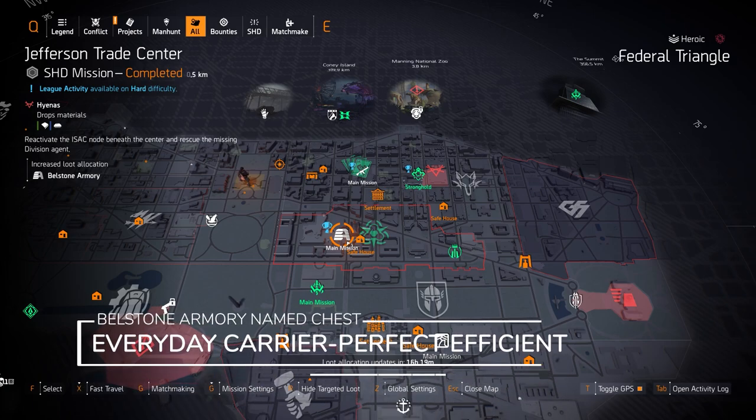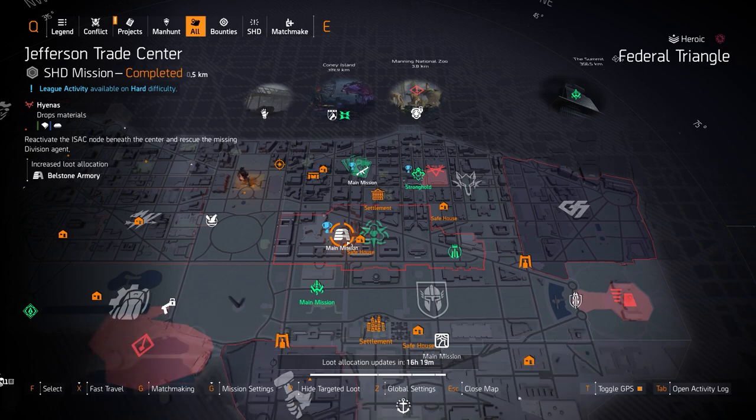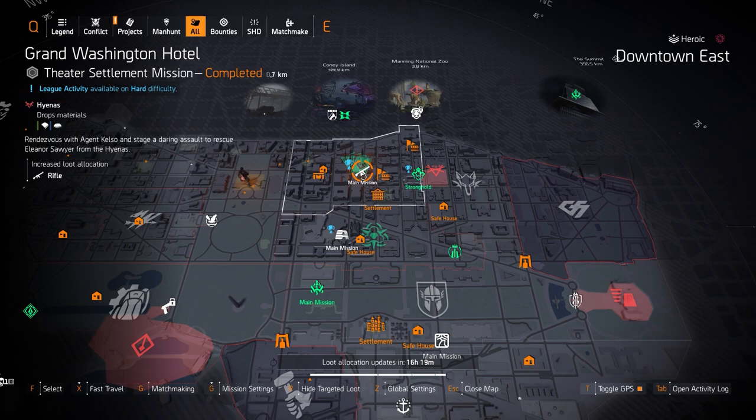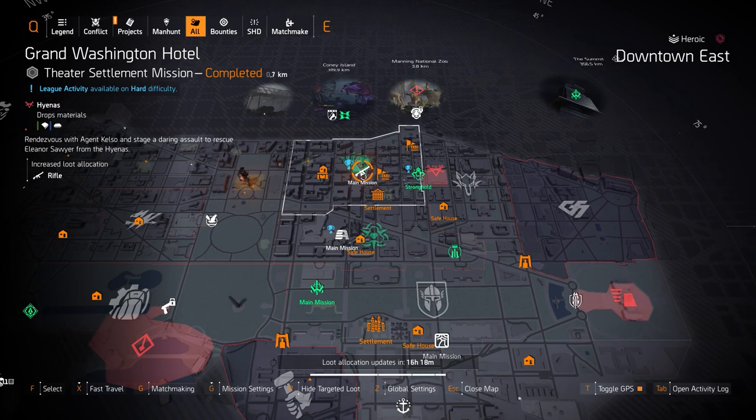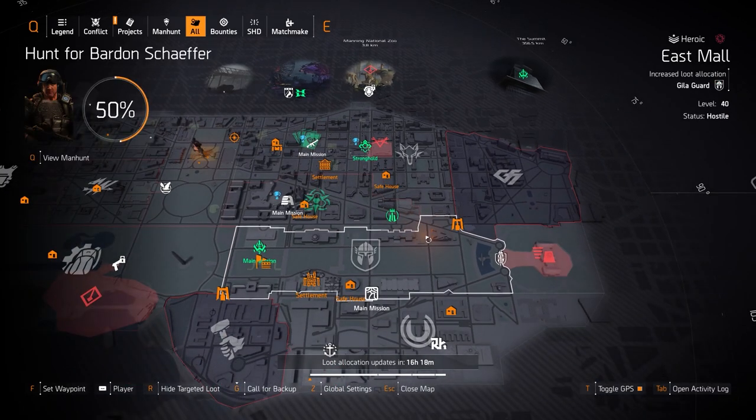At Bellstone Armory in Jefferson Trade Center, you can get the Everyday Carrier with Perfectly Efficient — I haven't tried that talent out much but it might be really good, let me know in the comments. You might also be able to get the Liquid Engineer with Perfect Bloodsucker from targeted loot rewards, but data miners are still saying it's a dark zone exclusive. At Grand Washington Hotel, rifles targeted loot: you can get the Diamondback, Merciless, and the Classic M1A. Run the M1A with Boomerang, Rifleman, and Ranger and you'll destroy everything from long range. The Baker's Dozen is the named Classic M1A — great for console players.